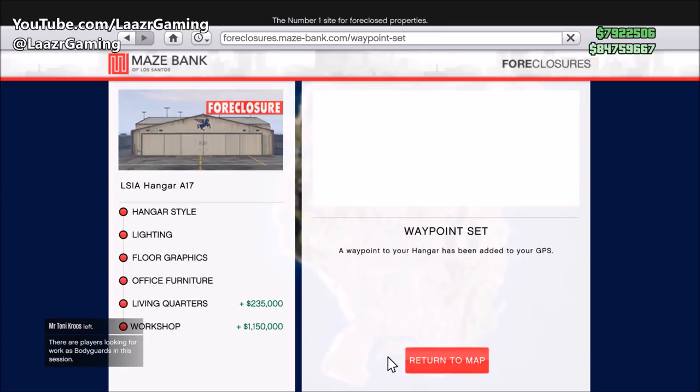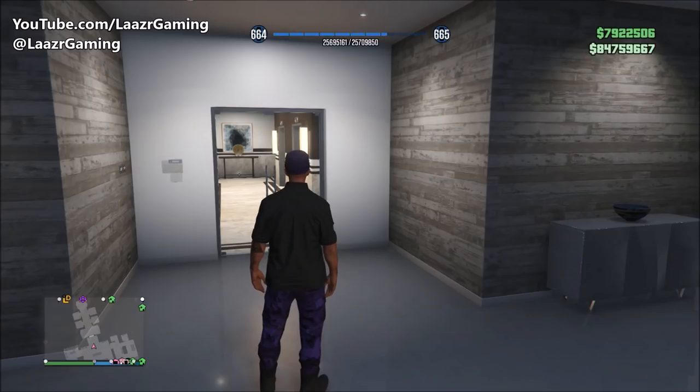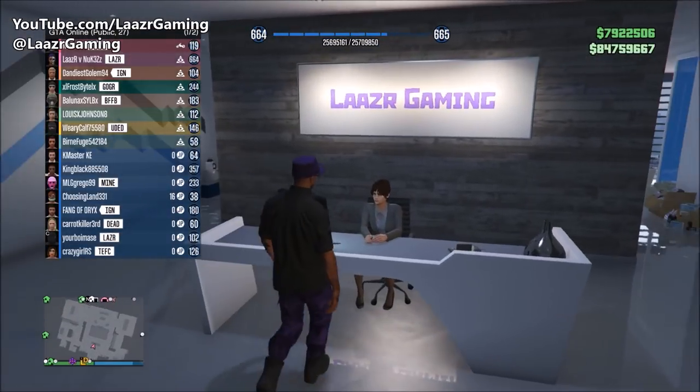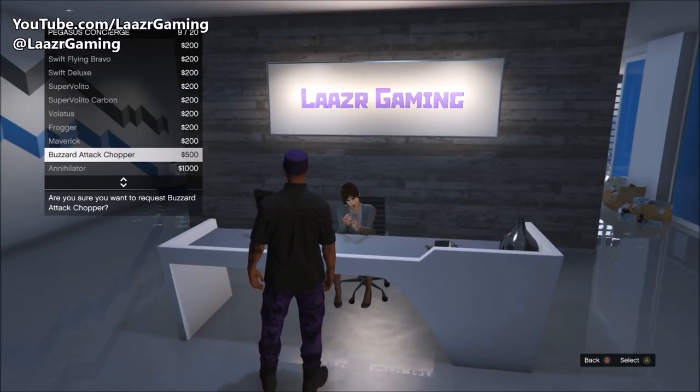As soon as you purchase your hanger and go over to it, you'll get a little mini cutscene running through the basics of the hanger. I'll quickly play that out so the stuff I explain later in the video makes more sense.